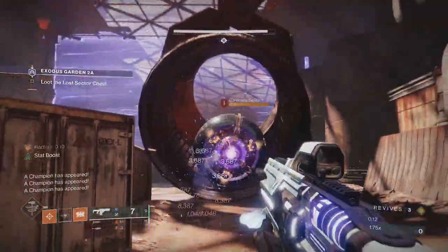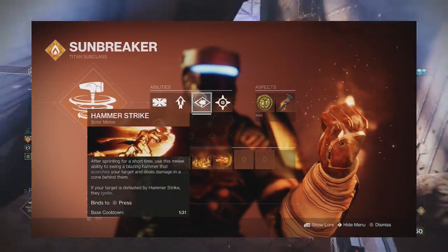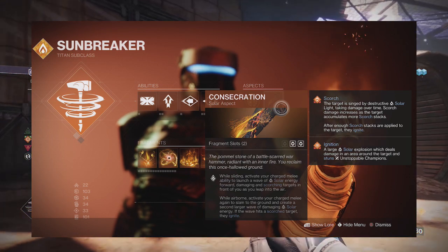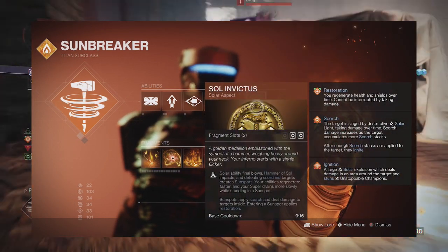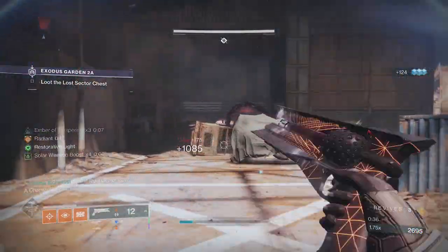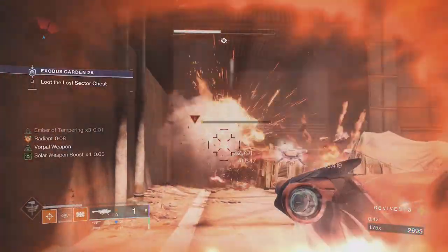Moving on to the Titan hammer setup — the super and melee abilities are irrelevant. Whilst the hammers are good for melee builds, if you miss your hammer the whole build gets ruined as you will not become Radiant. By far, Consecration paired with Sol Invictus aspects gives this setup a nice mix of consistent melee energy and survivability. Sol Invictus and healing grenades provide Restoration on ability kills, or simply healing from grenades, and Consecration guarantees kills. As this build is more weapon driven than ability driven, it's pointless running Roaring Flames — instead go for survivability.